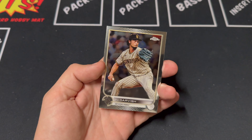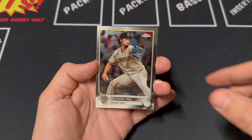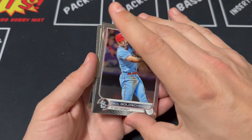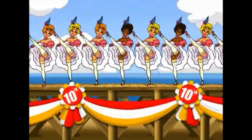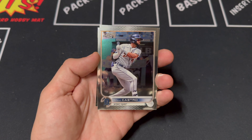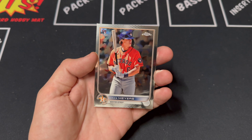Morgan, and our last card up is Yu Darvish. Pack number three — still hunting for a Wander. Paul Goldschmidt leading things off, then Jose Altuve, Willie Castro, Belt, and our last card up is a Jake Myers rookie.